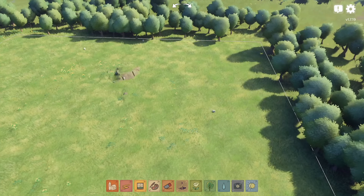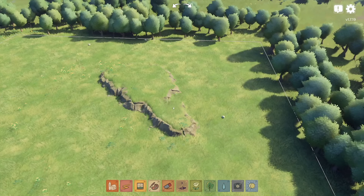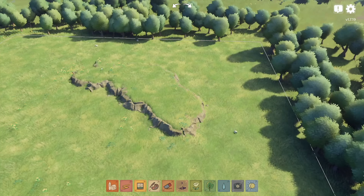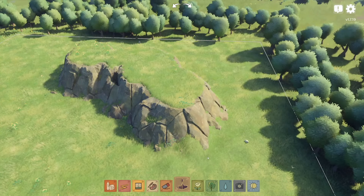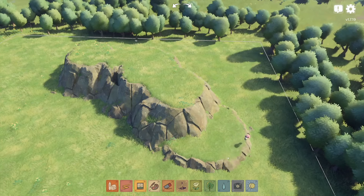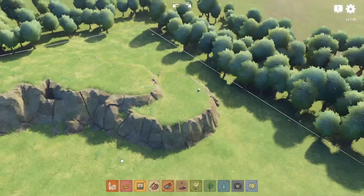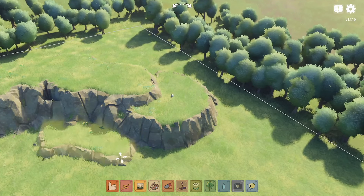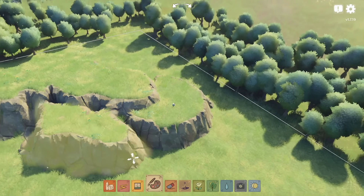We are back in Tiny Glade. Last time I was in here I built a park, so I thought today let's build a hiking trail. If you follow my other gameplay you know I normally play City Skylines, and I love building recreational places for the citizens and nature parks. That's a big thing for me, so I thought how fun if we built like a little hillside, mountainside hiking trail.